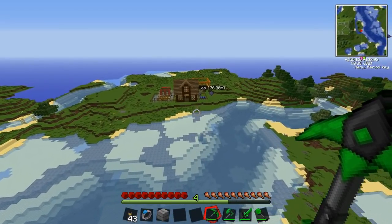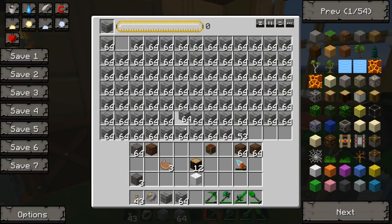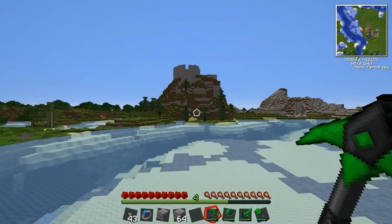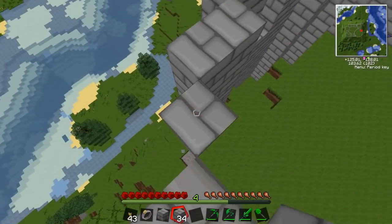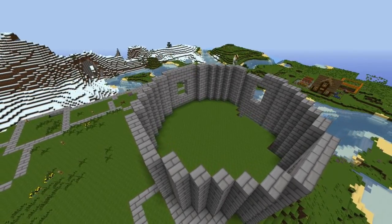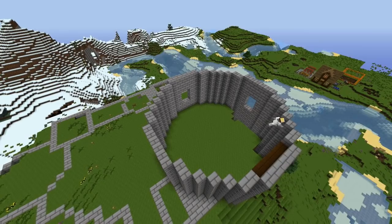Luckily I've got a condenser which pretty much solves all my building problems, because stone is worth like nothing and as you can see I've got a lot of it. At the moment I'm just using stone bricks — it will look very barren and imposing — but eventually I will be decorating it better. This is just the base layer of stone, and after that I'll add pretty patterns and little bits to break up the monotony.